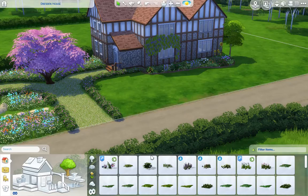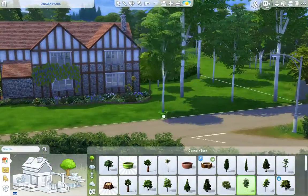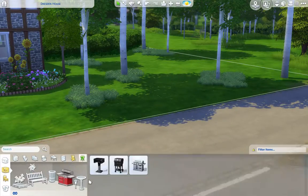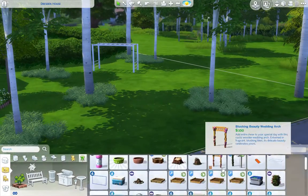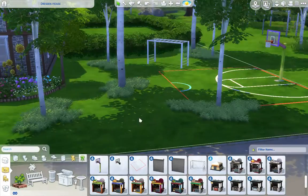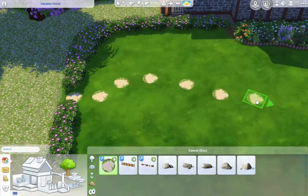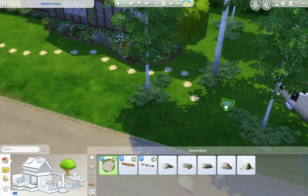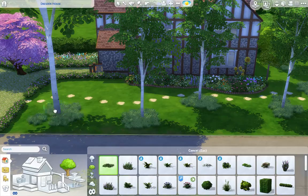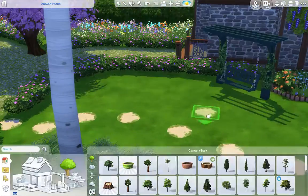Having the birch trees works really well because it continues a little foresty feel over there. Then we add a little kids' playground in — I like it. There's a nice little pirate ship so you can get loads of motor skills for your kids, and a cool little footpath in front of it.